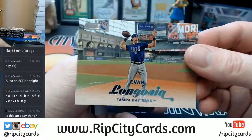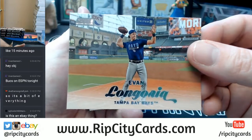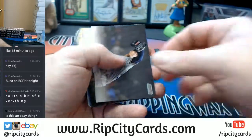Look — Evan Longoria is throwing a football, and he's a baseball player. You know what I'm saying? This is Stadium Club.